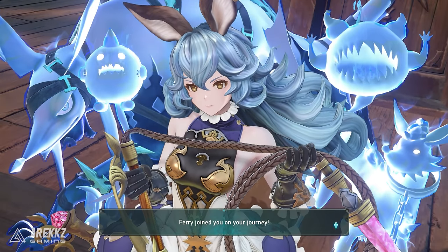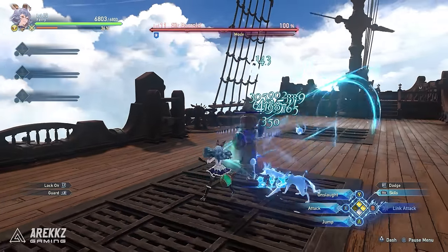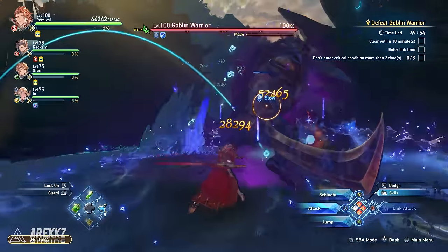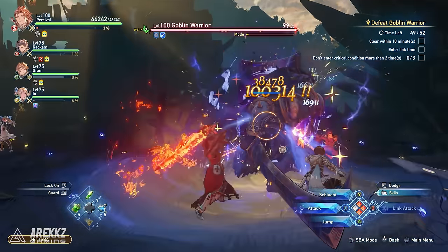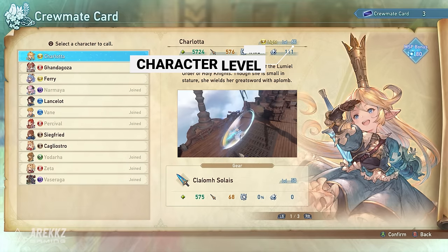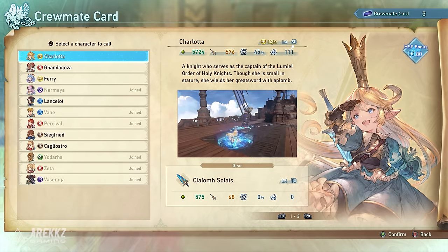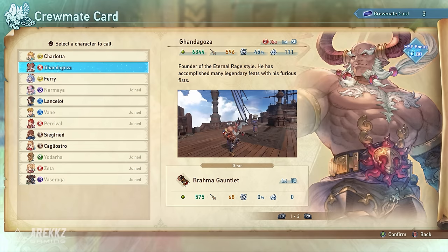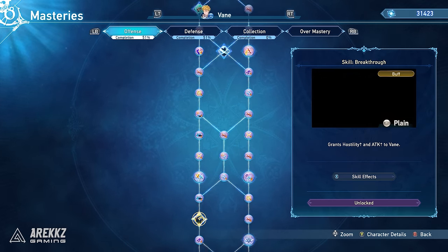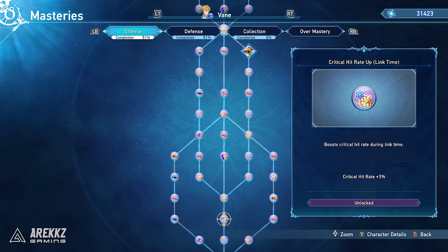There's an additional tip that could save you a ton of time grinding. The further and higher level you get as you progress through the chapters will impact the character's level when you unlock them, and you can actually see this in the crewmate screen. These higher level characters also come with fully completed mastery trees up to that level, so you don't need to waste time or resources farming mastery points and XP.